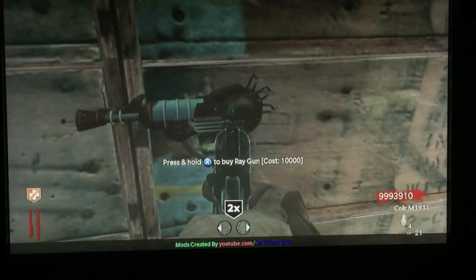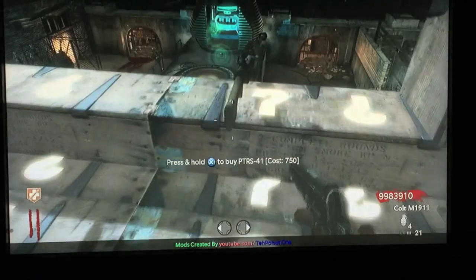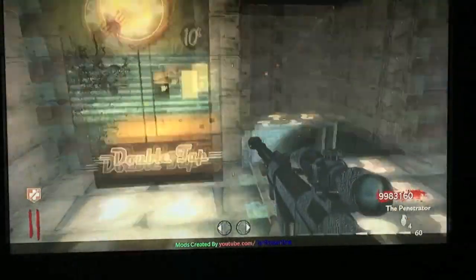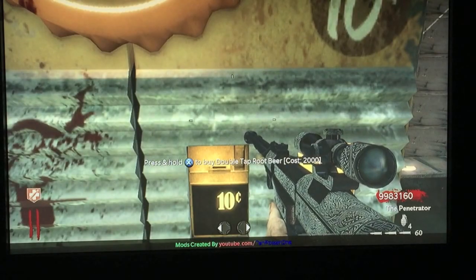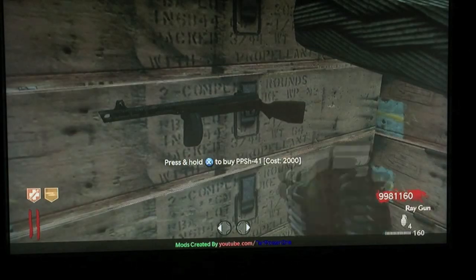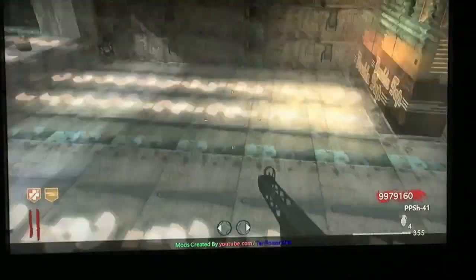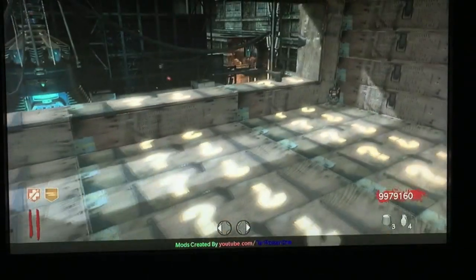There's Juggernog up here, and a Ray Gun you can buy off the wall for 10,000 points. You can only do this on solo. I'll put the link in the description to this mod. Double Tap is up here too, and there's a PPSH weapon on the wall. I'll also show you guys the monkeys.